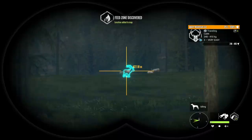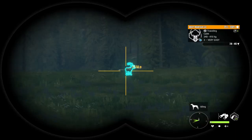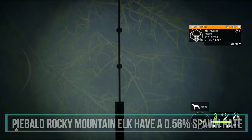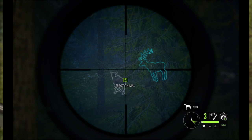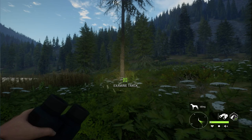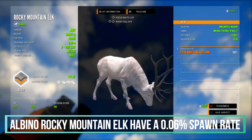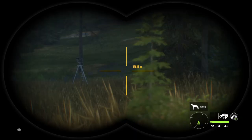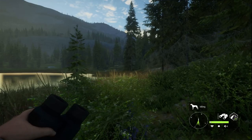Here we have Rocky Mountain elk. Piebald Rocky Mountain elk have a 0.56 percent spawn rate, spawning at a rate of 5.6 out of a thousand spawns — so about five out of a thousand, not too common. The only other rare variation for Rocky Mountain elk is albino, and albino Rocky Mountain elk have a 0.06 percent spawn rate. That is any size, but to find a really nice big one is not that easy to do.